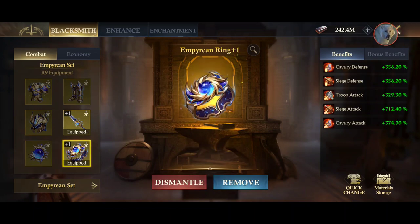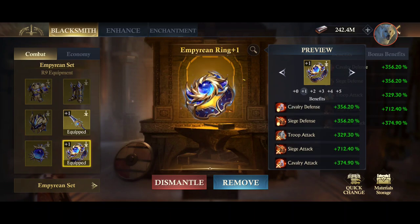So we're gonna look at the stats from this one. I upgraded it once. Normally if you have the ring like this, your siege attack is 600 plus 600%, cavalry attack is 358%, troop attack 350%, siege defense 340%.